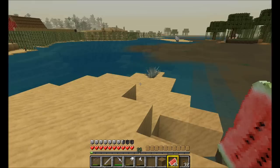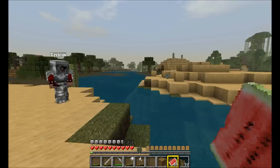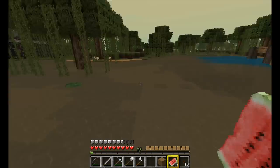So this is just where we've been working. Swamp, desert, desert, river, arctic, jungle — all visible from this location. So lots of biomes, but I'll give you a quick little tour of the house.